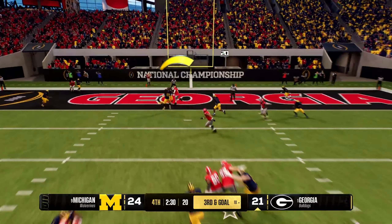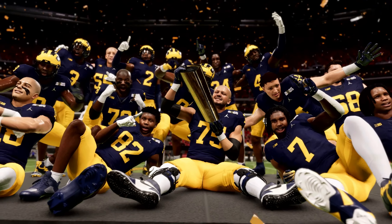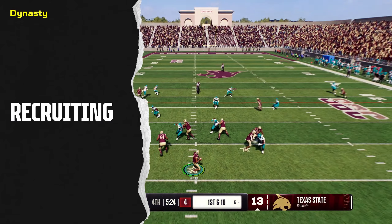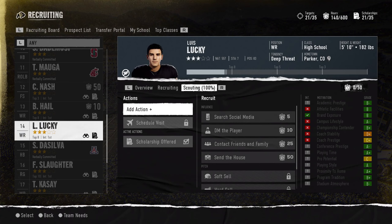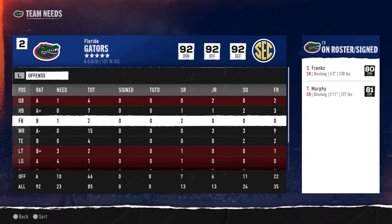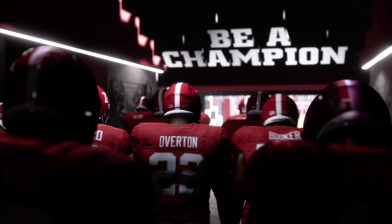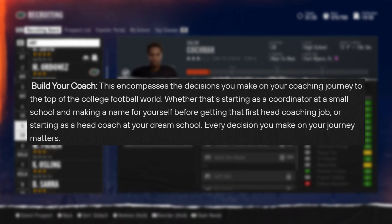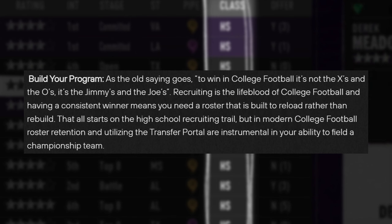If you're not familiar with the game mode itself, Dynasty is your coach-control playout seasons game mode, similar to franchise mode in Madden. You have the ability to take over a team as head coach, start off as an offensive or defensive coordinator, or even leave a head coaching job and go down to coordinator. Your ability to do whatever you want from a staff perspective is on the board.